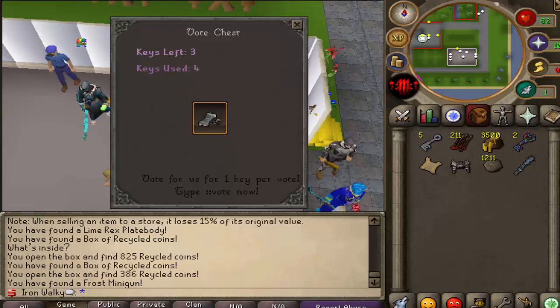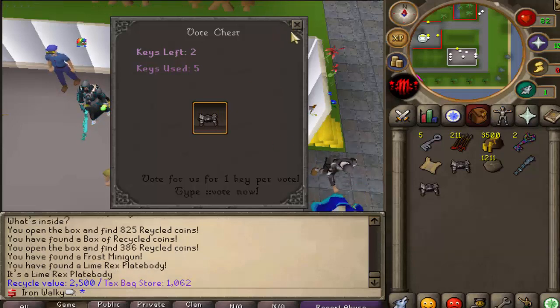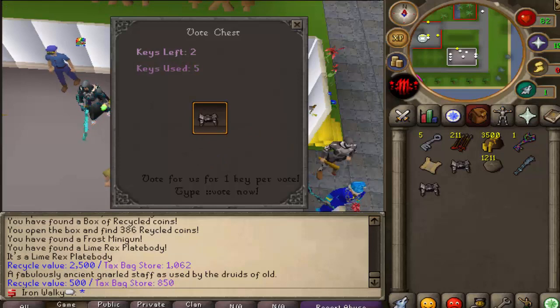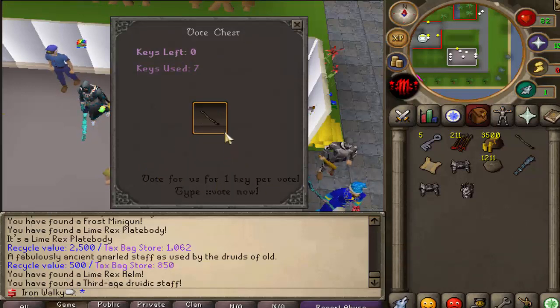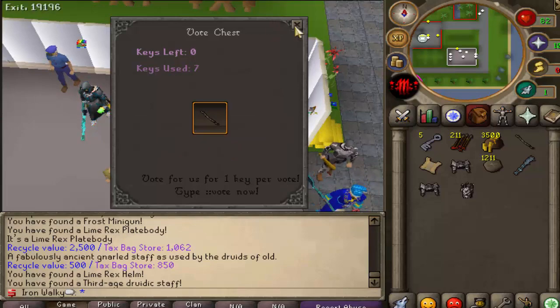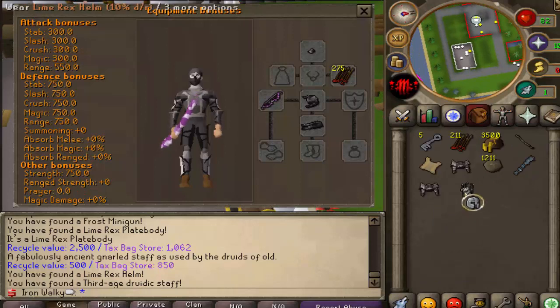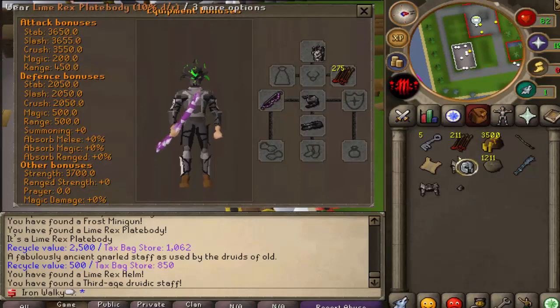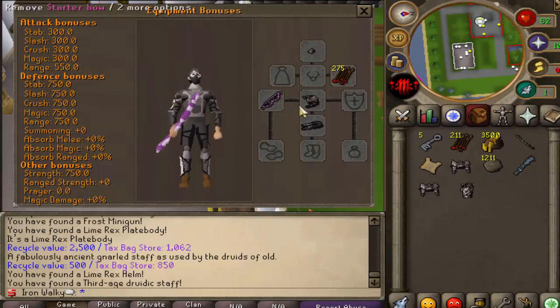Let's check the stats to compare really quick. Looking for range stats — the rex one doesn't beat it, so we're going to stick with the cultist set. There's a cool thing about the cultist set: you can actually upgrade it. As you can see, we can upgrade to tier 2 which will give a lot of new stats.